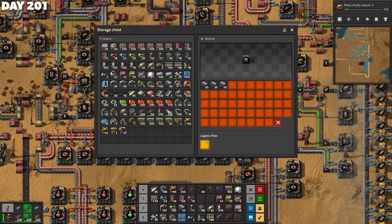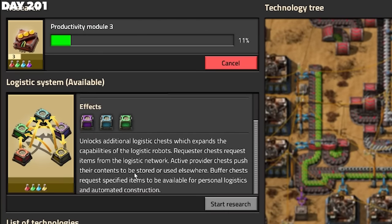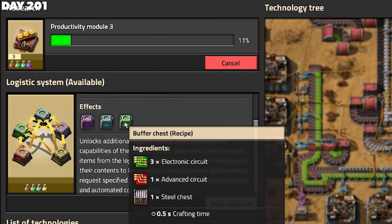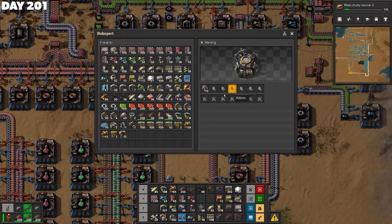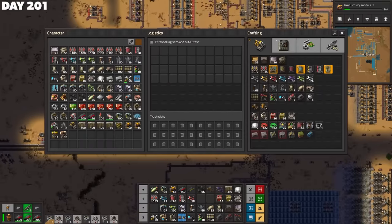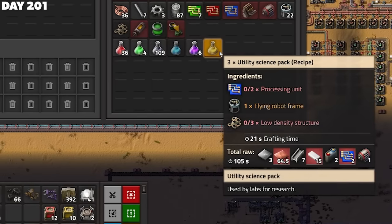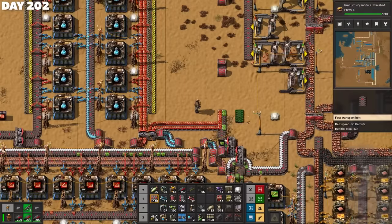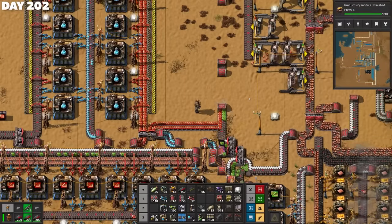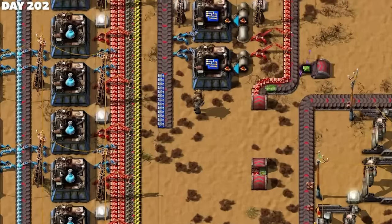On day 201, I continued in my state of confusion about how logistics robots work. After some googling, I worked out there were more logistics options available to research, but only once I had some yellow science packs. So these logistic robots aren't gonna do crap for now. I just really want yellow science, but that's easier said than done — it's all so expensive. For now, I settled for getting blue circuits properly automated, just so a chest could begin filling. This stole a lot of green and red circuits from my existing factories, which is kind of problematic — but as usual, I was thinking it's fine.